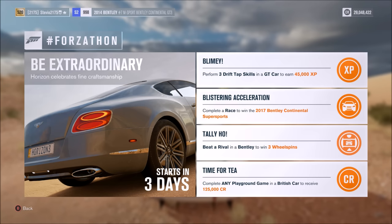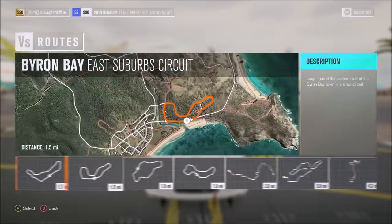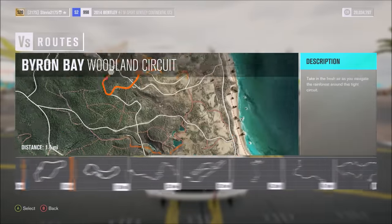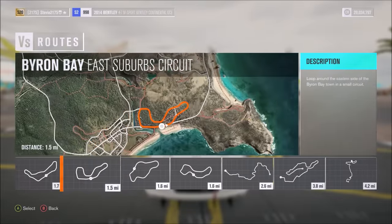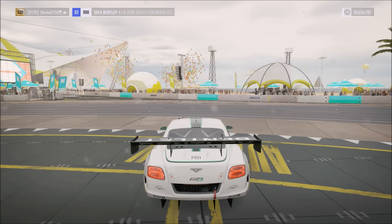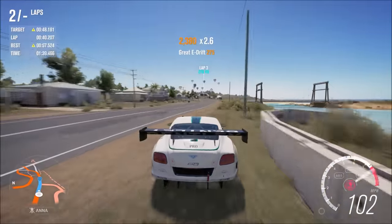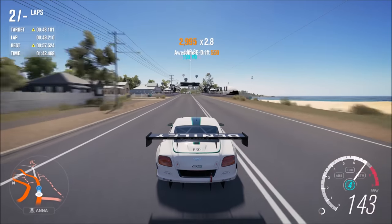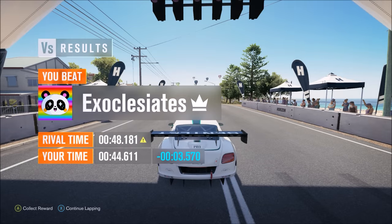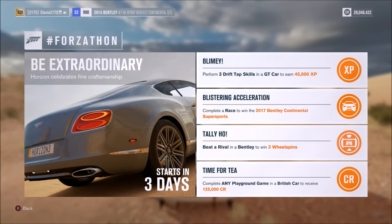The third challenge is to beat any rival using a Bentley, and if you do this you'll get three wheel spins. Go to your rivals, go to the festival routes, and pick whichever area you want. I recommend picking a circuit race because circuits are the shortest — sprints are usually double the distance. Make sure you're in a Bentley, pick the class your Bentley is in, and go beat that time. The lap on any circuit should take under one minute, and as long as you beat one rival you'll win the three wheel spins.